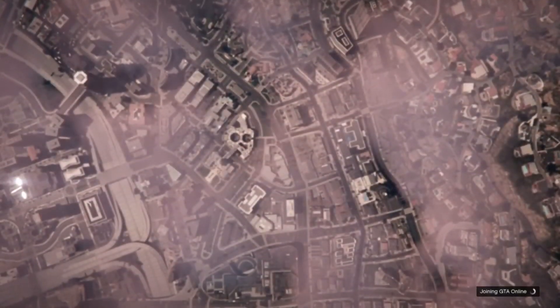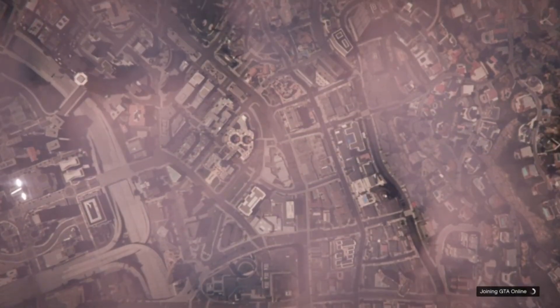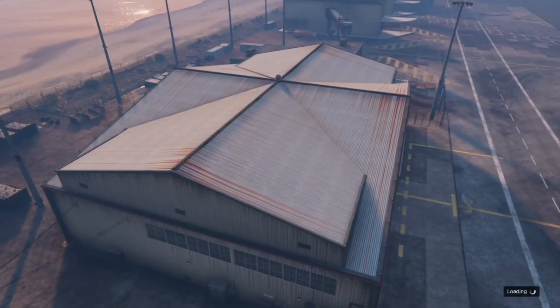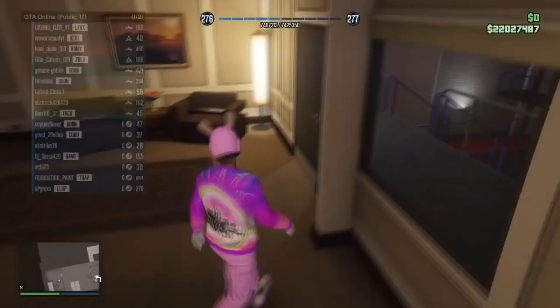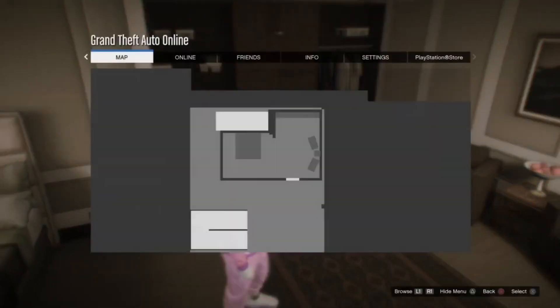The game is first going to spawn you as your second character — that's what you want. You don't want it to spawn your main character because your main character is doing the glitch part. Once you spawn as your second character, press pause, go to Online, and go to Creator.